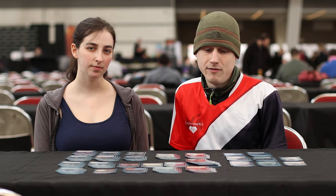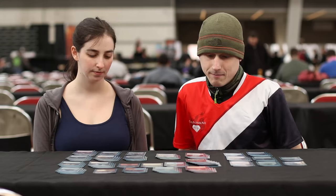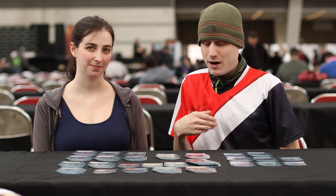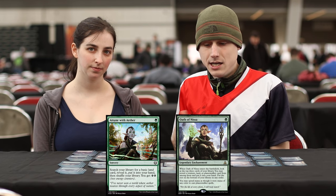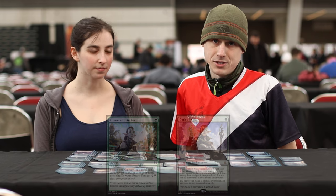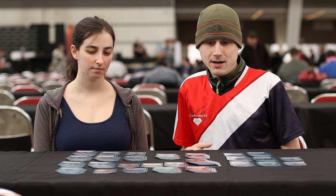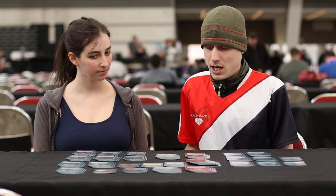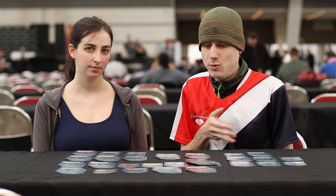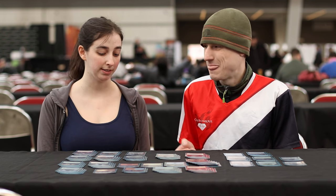In the deck we have 22 lands, of which we have 15 green sources — kind of the absolute minimum if I want to be playing four colors. We also have four Attune with Aether and four Oath of Nissa to act as eight additional land drops. So we actually have 30 mana sources in the deck, which makes sense if you look at Eternal-level combo decks — if you want to be combo-centric, you want basically all the mana in the world available at all times.